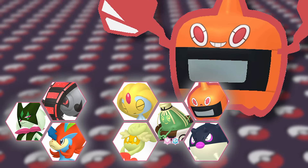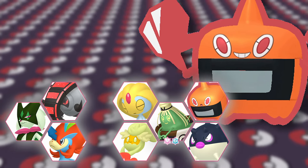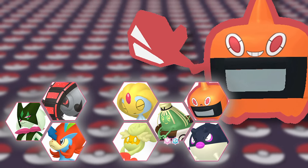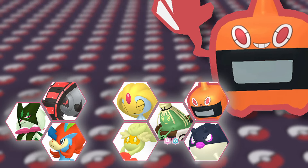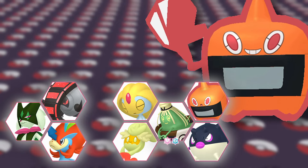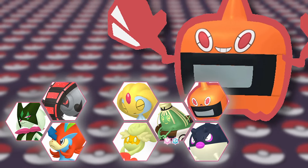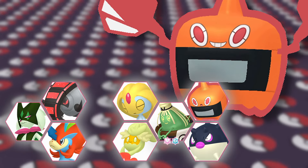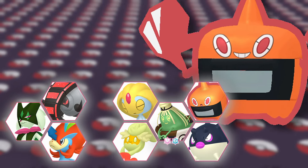Continuing our role compression theme, we picked up Rotom-Heat. Since Qwilfish doesn't resist Fairy, my only Fairy resist was Iron Treads, and I didn't want to force Iron Treads into that role every week. Rotom-Heat is also a very underrated wallbreaker — Electric plus Fire hits a lot of teams super effectively. Bulky Ground types don't usually want to catch a Will-O-Wisp or a strong Overheat. Rotom also regained Pain Split, which is awesome for longevity given its low HP stat.